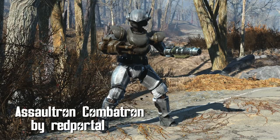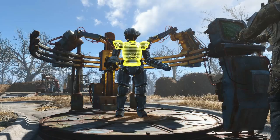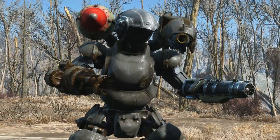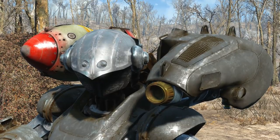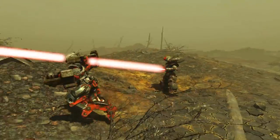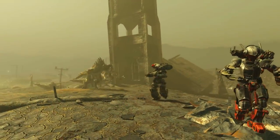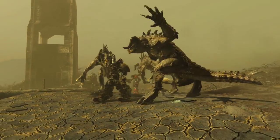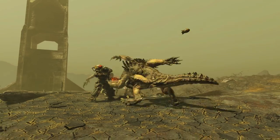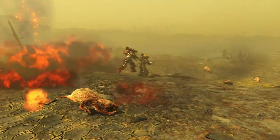Assaultron Combatron by Red Portal. Another addition to Robot Parts, this adds a couple of new parts to Assaultron heads, torsos, arm armor, and legs. Also included is the option to add weapons to shoulder mounts, like a mini nuke or a plasma cannon — just make sure your robots detect the enemy from a little further than close range. Otherwise, you guys gotta walk away and then shoot. I know I gave you melee weapons for arms — it's probably my fault. Besides that, you're good to make your own robot army.